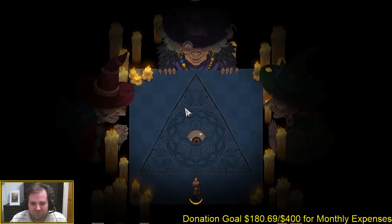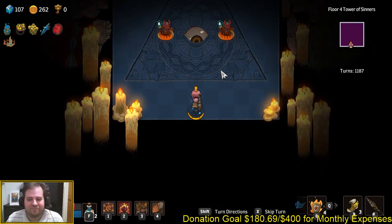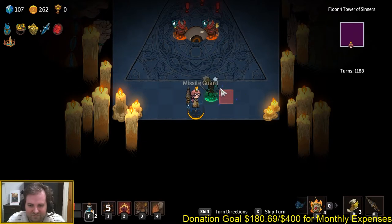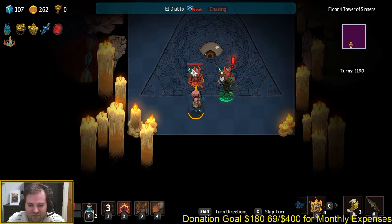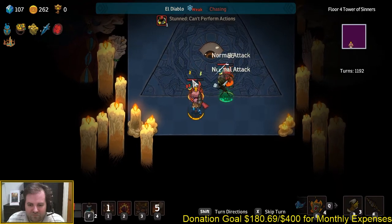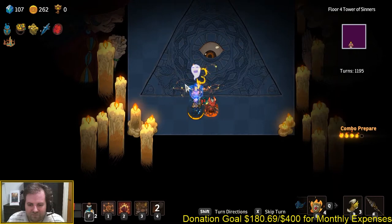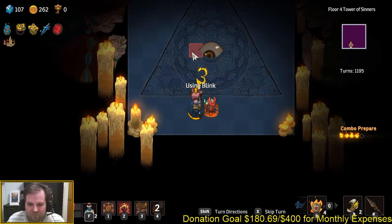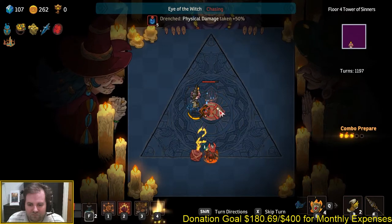One area where Crown Trick reminds me of the game Shiren the Wanderer is with boss fights. The version we played ended with a fight against three witches. I really like this idea that you have to do more than just have a solid build to win — you need to plan ahead and figure out what trick the boss is going to use that you have to get around.